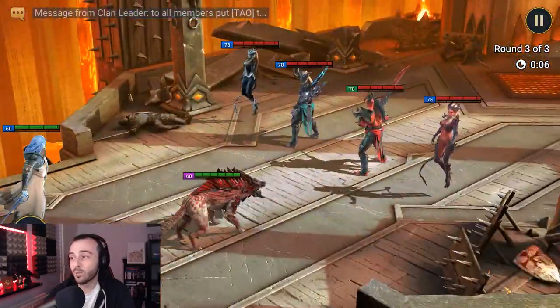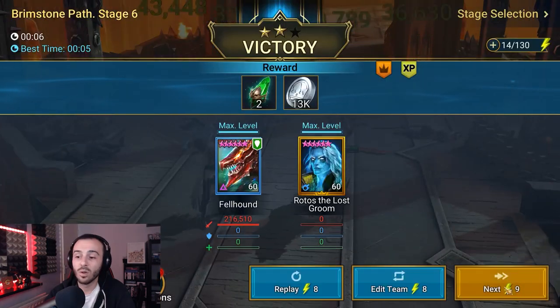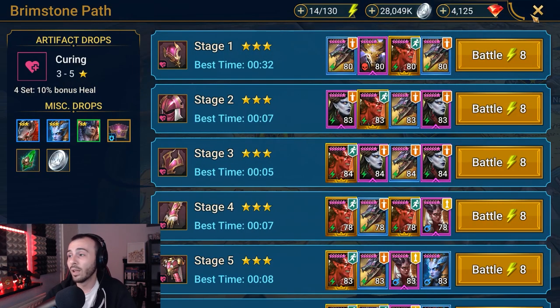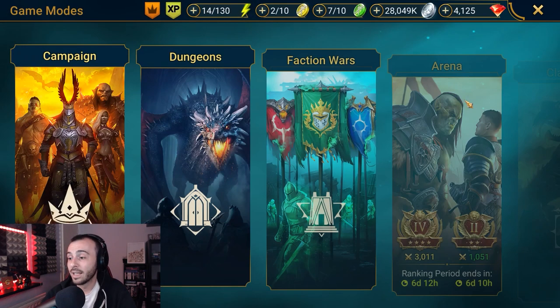So we're already at 4 seconds, so probably it's gonna be a 6-second farm. Rotos slows us down 1 second, but most of the adds they don't. Rotos has one of the slowest animations in the whole game. So now that we've seen he's the number one farmer — at least it's my opinion — I built him. I wanted a new farmer. I wanted to take Skullcrown out of there and start using her for something else.